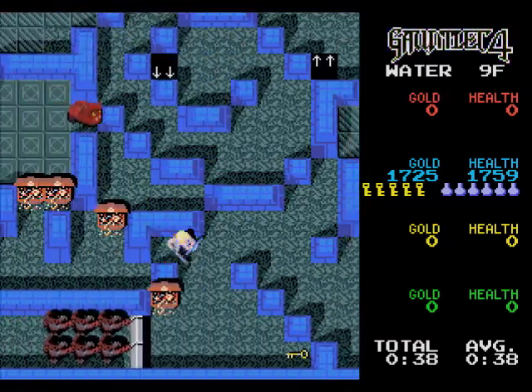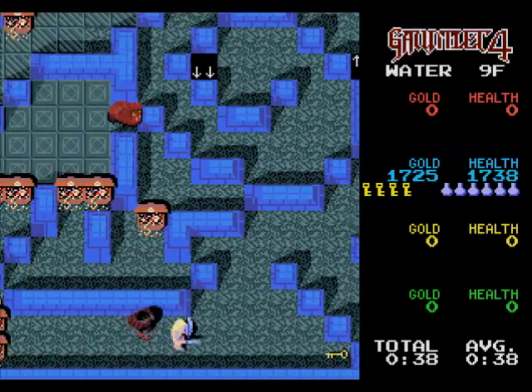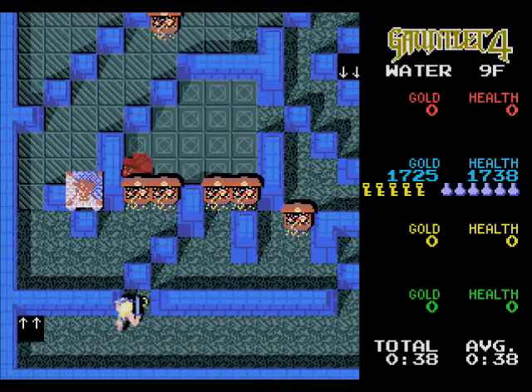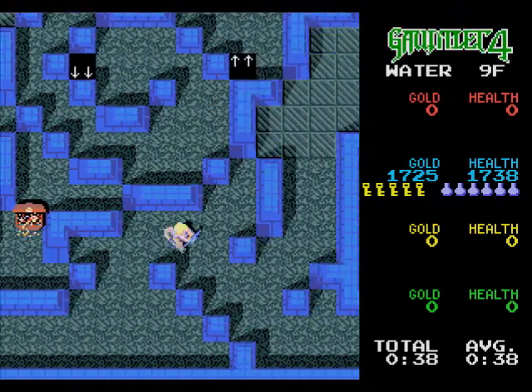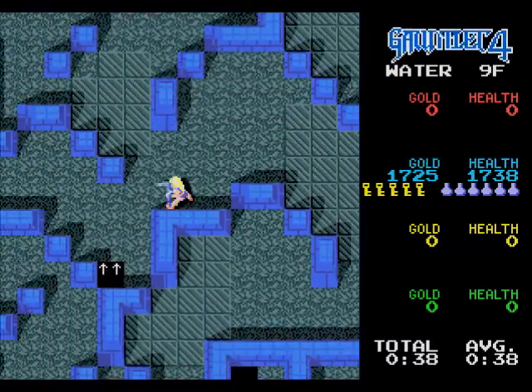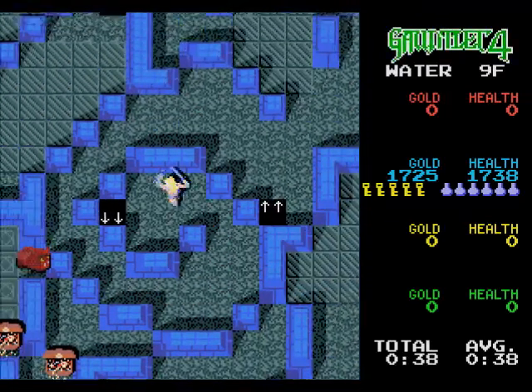I'm trying not to shoot that — I don't need that potion. And with that, we have this floor cleared, except for that one generator I can't reach from here. We're going to take this staircase here in the middle.